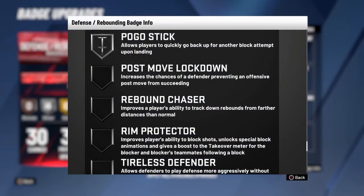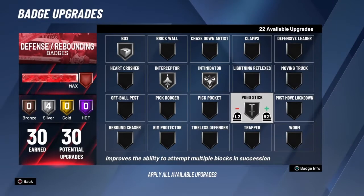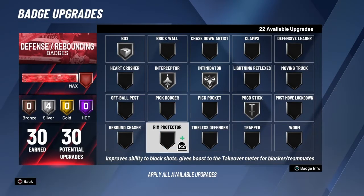Another Hall of Fame badge I now keep at silver is pogo stick. Pogo stick Hall of Fame - I don't jump ridiculously much on defense, so silver gives me a nice little recovery time in between. Hall of Fame feels like overkill for pogo stick.